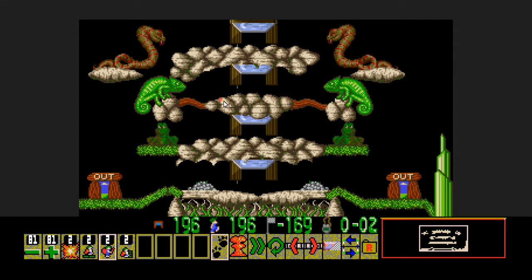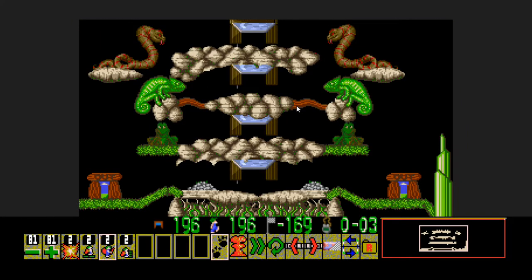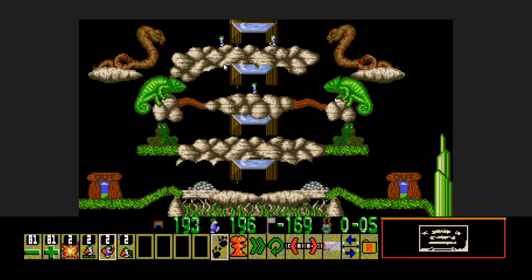Hold on a minute — I actually got it. No, I don't, because the lizard traps are too early. Okay, so we can platform over the frogs, build over the lizards. Maybe we can bomb the lizards actually, just build over the snakes.